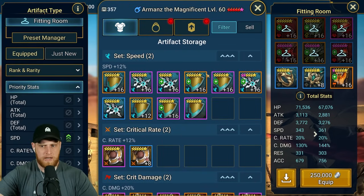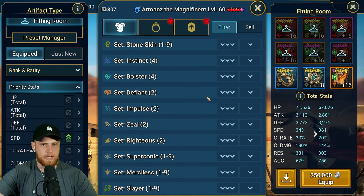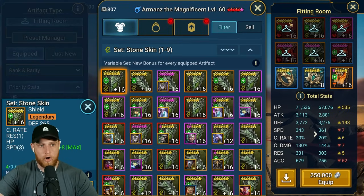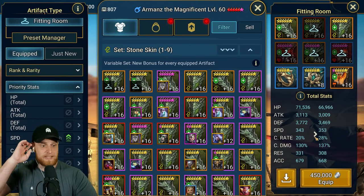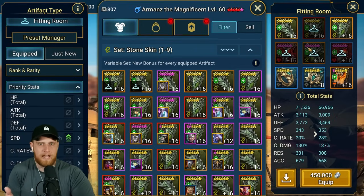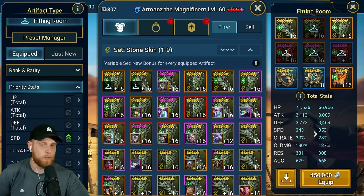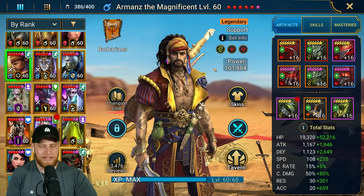Let's look at his priority stats for speed with these pinpoint pieces equipped. We are going to lose the perception set bonus unfortunately, but we gain 10 speed. We lose a little bit of accuracy, but these aren't the ideal build for him. I could change things up and probably get it even better - but just the pinpoint accessories are going to be an easy, easy boost to speed on all your champions.